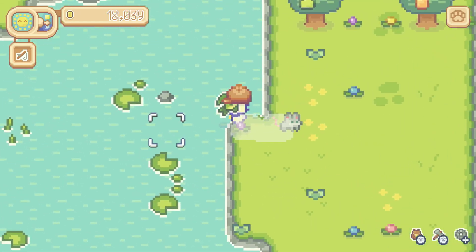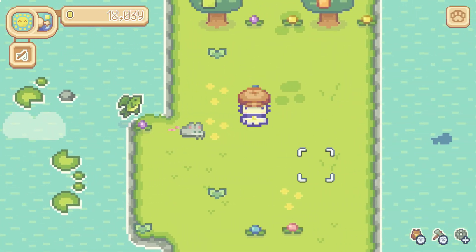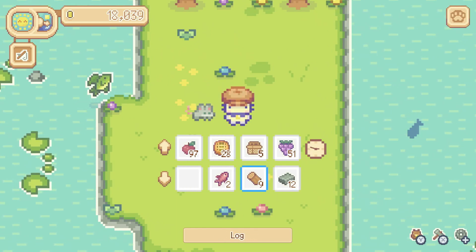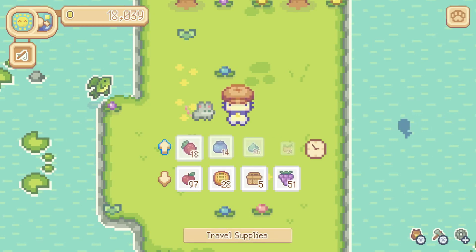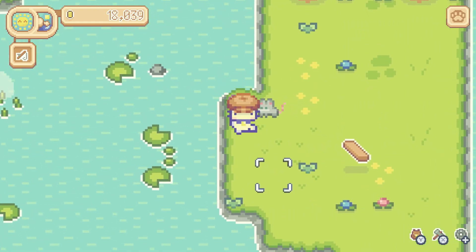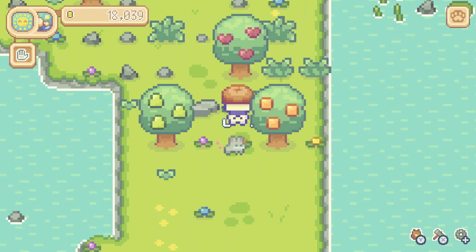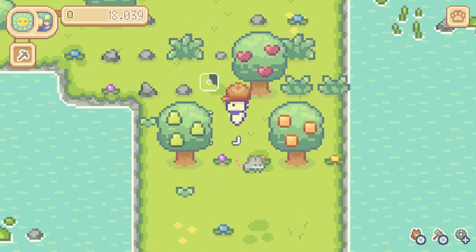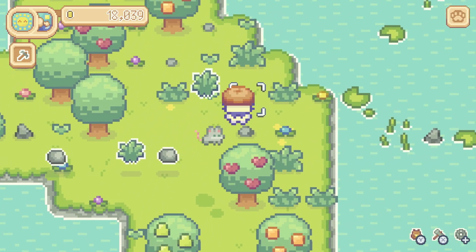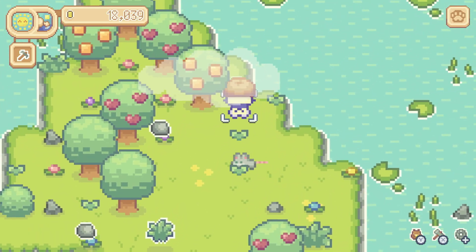Our pockets aren't full — why didn't we pick that up? We've got a spot. That's odd. Let's just drop this one plank — now it's letting us pick that up. That's strange because it sure looks like we have an empty space in our pocket. Let's go ahead and finish gathering. We're going to do the stone first and always pick up the fibers because we found out that the fibers also sell for quite a bit if we get a lot of extra.